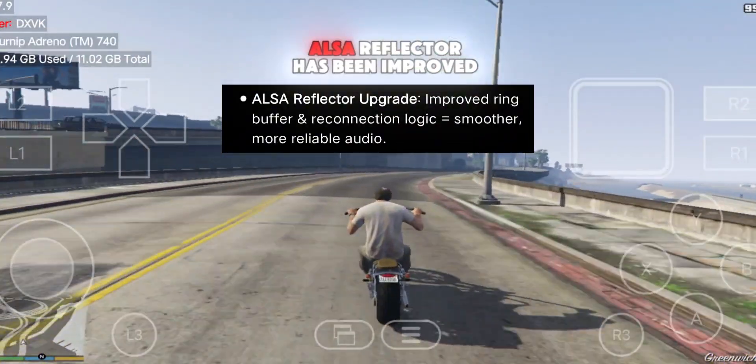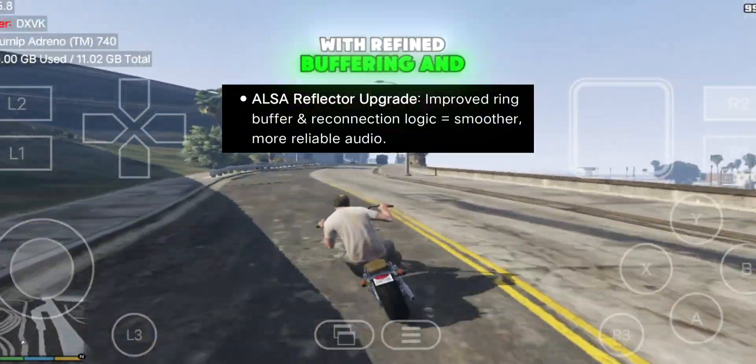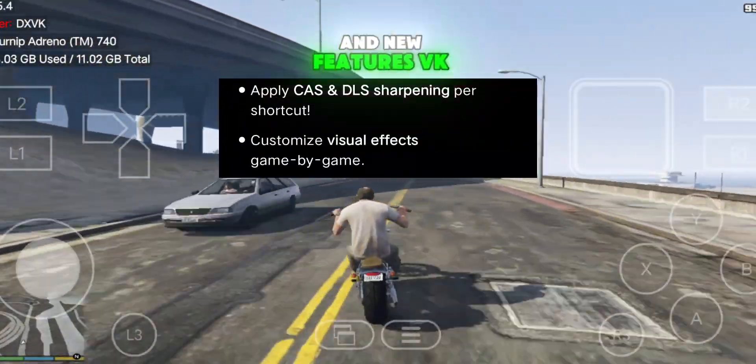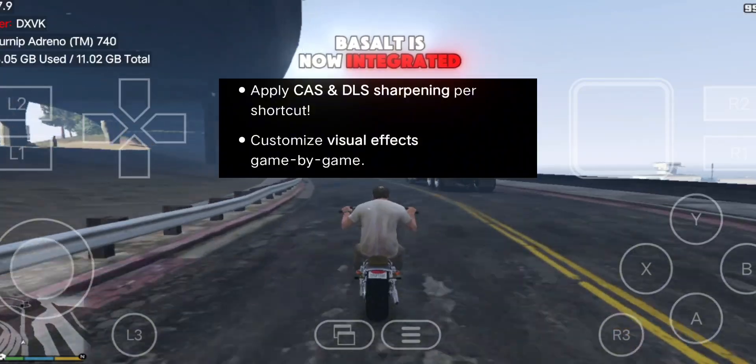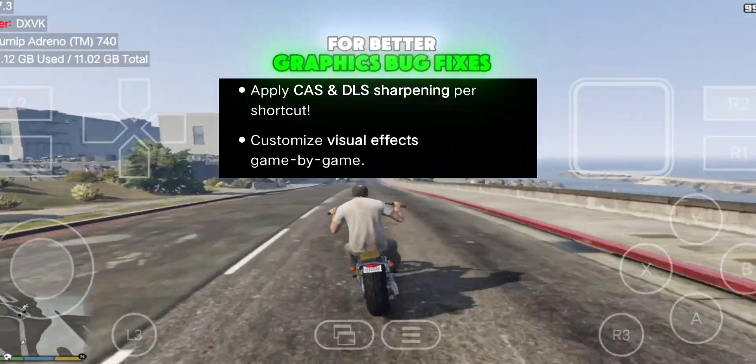In audio updates, the ALSA reflector has been improved for better sound quality and stability, with refined buffering and reconnection logic. For new features, VK Basalt is now integrated, allowing per-shortcut sharpening and effects like CAS and DLS for better graphics.